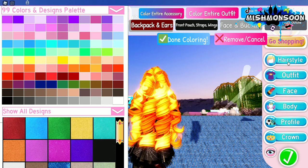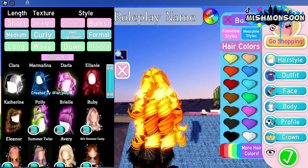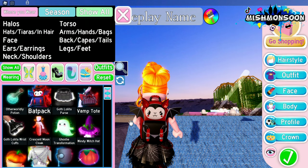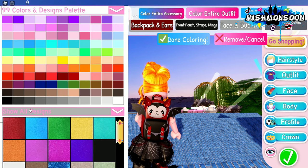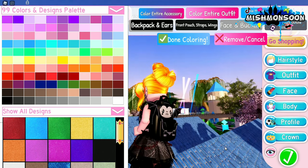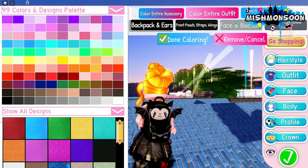Next we have the backpack. Wait, I can't see it — let's change the hair. We have new hair, it's cute. We'll go with this one so we can see the back. It's so cute! I already like the color but let's still change it to black. Oh I like this one! Let's try more colors — yeah, this one looks nice.